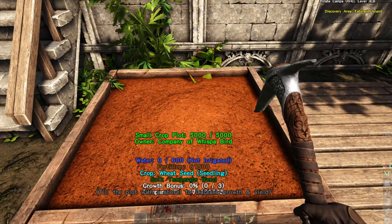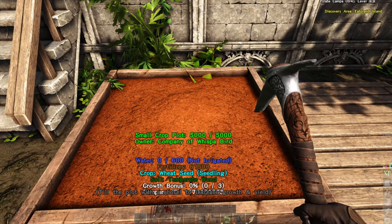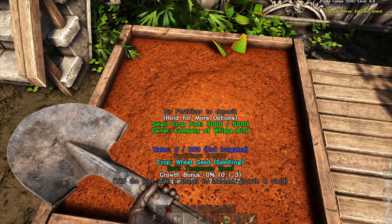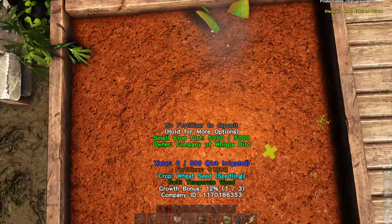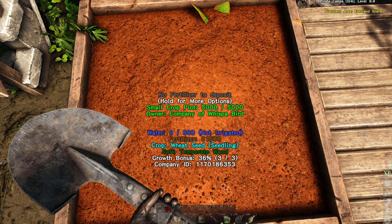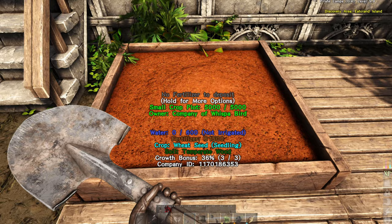I forgot I had rice seeds too. Now we have a wheat seed in here and I'm going to show you what soil tilling does. In order to till the soil you need to have a shovel on - tilling the soil will increase your yield. You take a shovel, you left click and you will have to do a mini-game. Three times should do it. Now you'll see this says growth bonus 36 percent, three out of three. If I were to get the better soil tilling skill I think that growth bonus would be a little bit more.